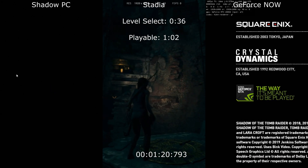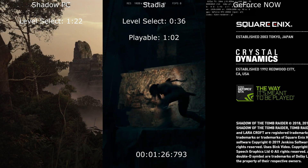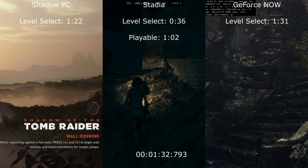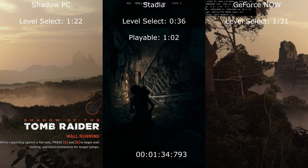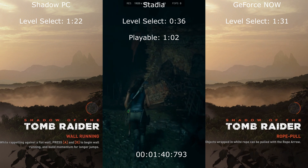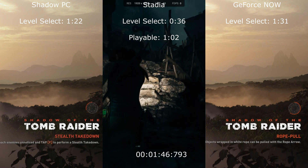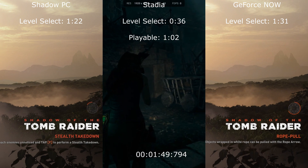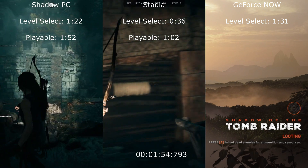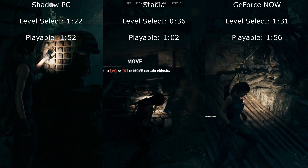Shadow PC looks like it's finally starting to load to the title screen — there we go, at 1:22. GeForce Now is still lagging behind, finally at the level select screen at 1:31, so 9 seconds behind Shadow at the moment. Shadow is taking a long time to load into the game but is finally in at 1:52, and GeForce Now pulled some time back to 1:56 — so much faster heading into the game.